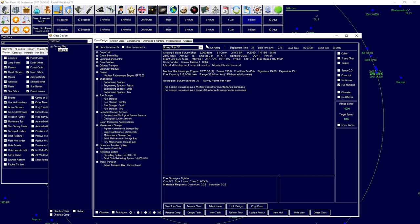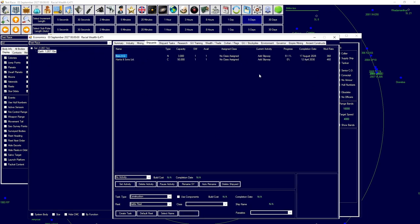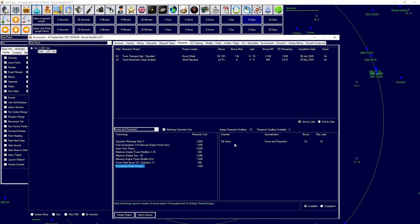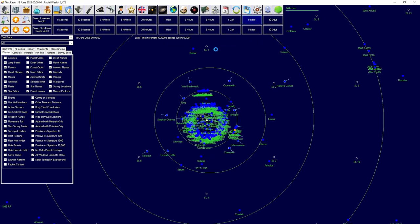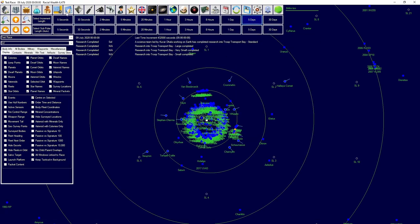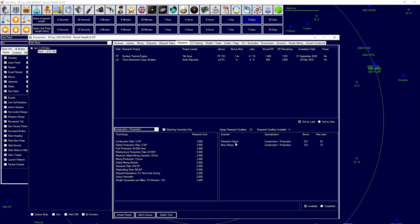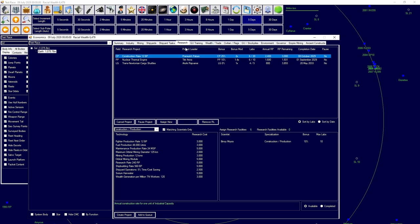With the design complete we head to shipyards and wait for the slipway to finish. We also begin research on the next engine generation — engine technology is king in Aurora. The Pressurized Water Reactor completes and we begin Nuclear Thermal Engine research. True Transport Bay research also completes. We diversify research further into Construction Technology to increase construction rate. Our industry is really accelerating now with 60+ more construction factories and build times falling significantly.